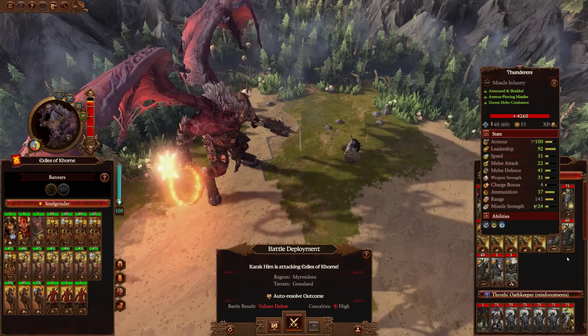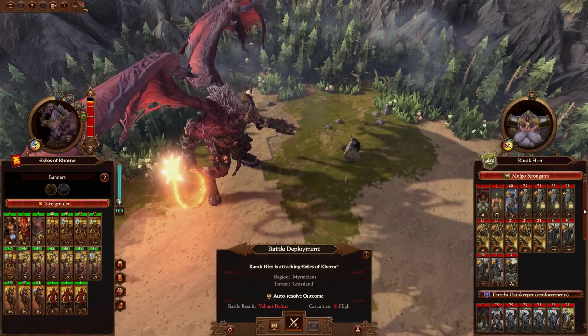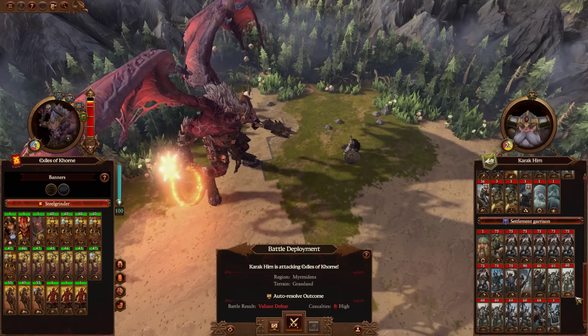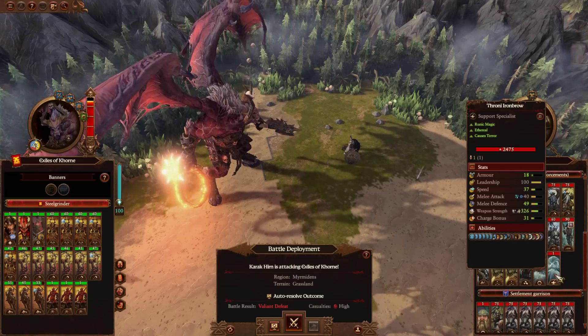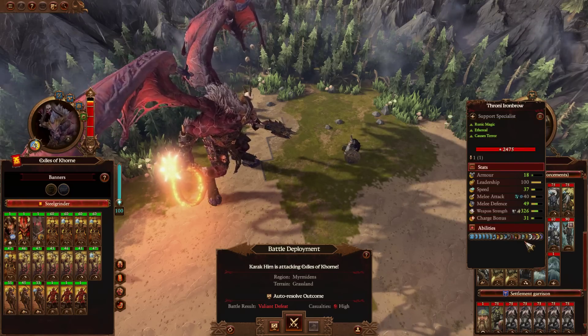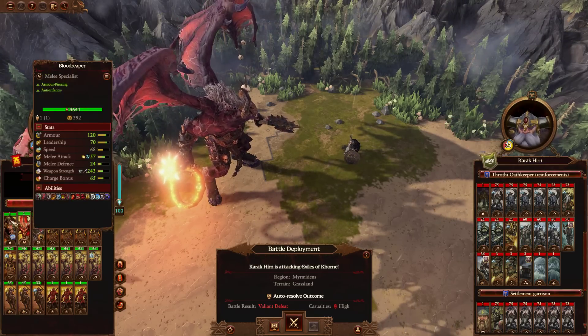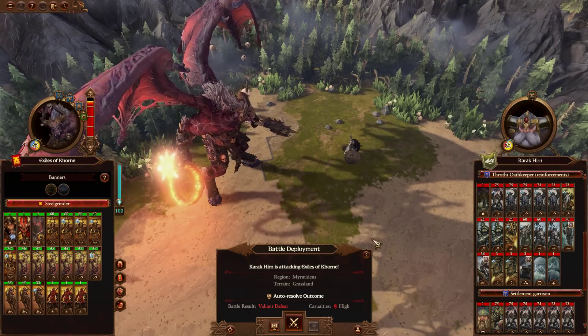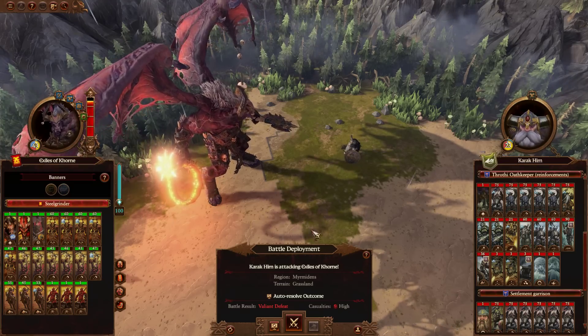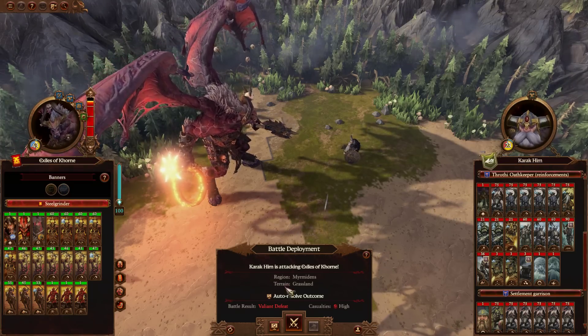We don't have any missile units to just sort of take them out - well, we do have these guys here, but they outrange us with their Thunderers. So Karakirin's coming in with one army, Clan Angrind is coming in with two other armies, and we noticed that Throni Ironbrow has a Master Rune of Spite. We really need to make sure that our Demon Lords take him out as quickly as possible because our guys could end up getting shredded by him just by passively being in combat.